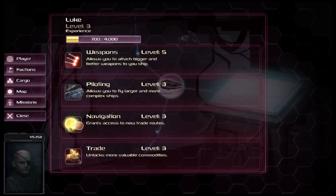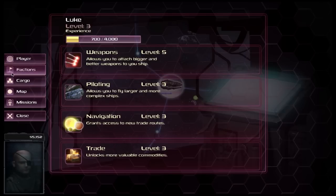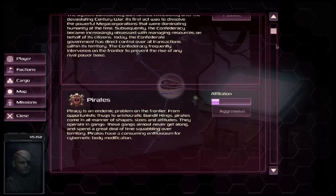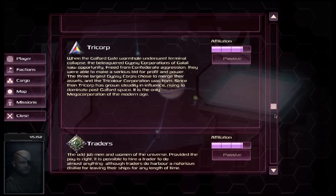As we're here, I'll go through this profile screen a little bit more. We've got our character shown just down here and the amount of wealth we currently have, which is 5,152 credits. The player screen flips between this player screen and the world map. Factions shows you who the different factions are in the universe, whether or not you're aggressive or passive to them, and your current ranking with them.